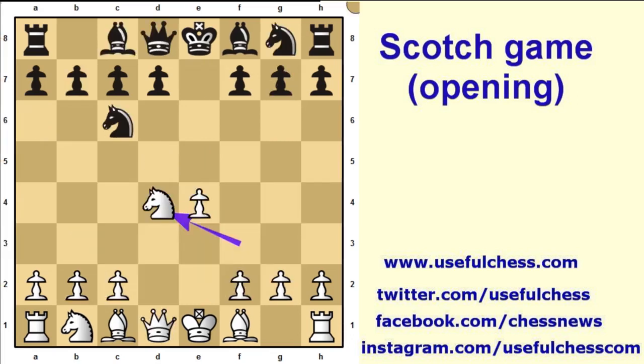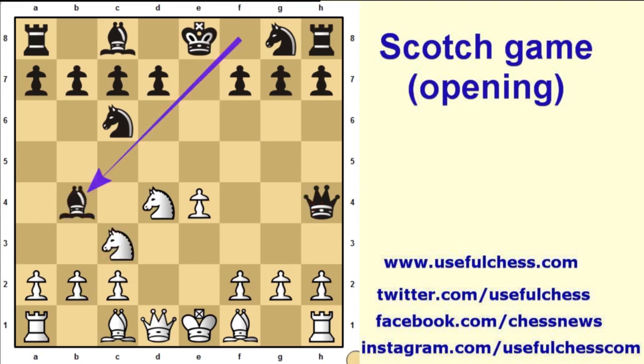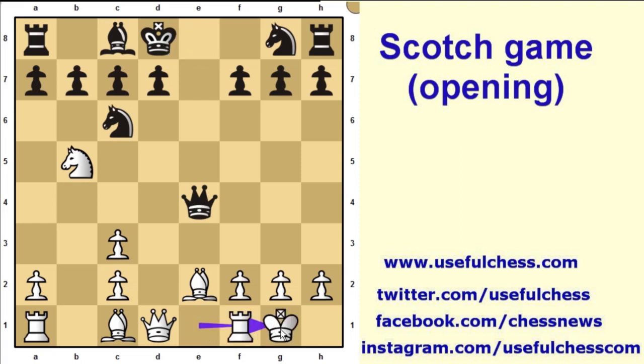The third main line is queen h4, which attacks both the e4 pawn and the f2 pawn. Knight c3, bishop b4 — the bishop attacks the knight and the queen tries to capture the pawn. Black captures the pawn, but after knight b5 there is a fork threat and black can no longer castle. White castles short and black plays knight f6. Black has won a pawn but the king is not in a secure place — it's a risky position for black.